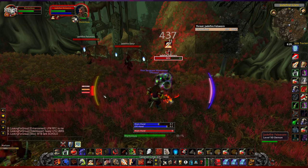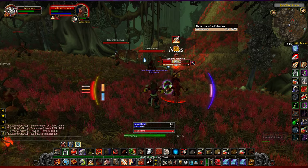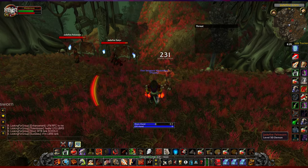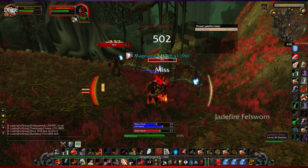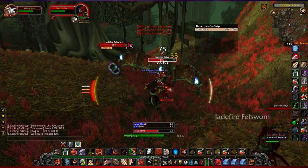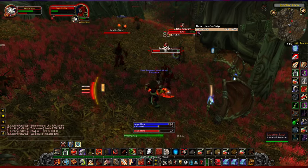One thing I should also point out is Maraudon, Blackrock Depths, and Sunken Temple seem to have a slightly higher drop rate, and I think this is because the mobs are elite. The drop rate doesn't go up very much at all, but if you do really want to get these then doing a few Sunken Temple runs might be your best bet.